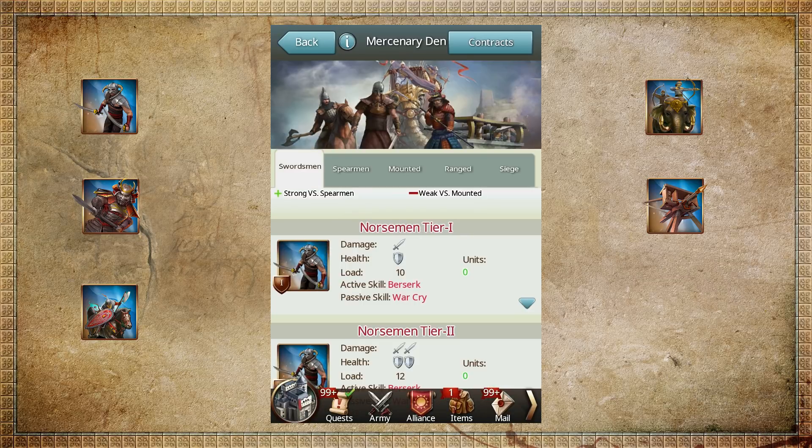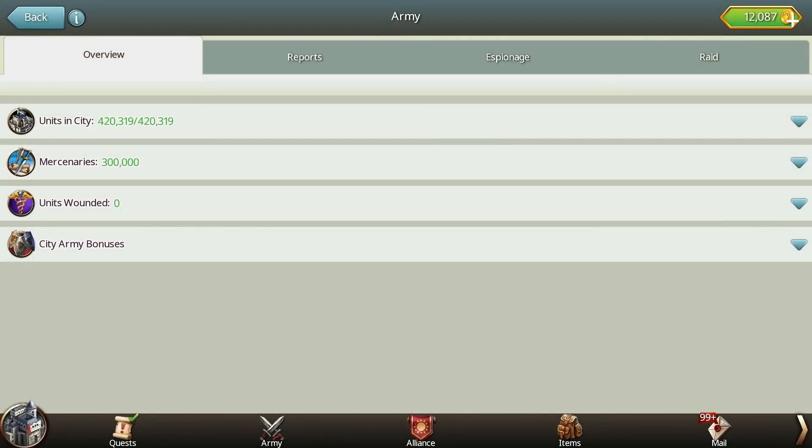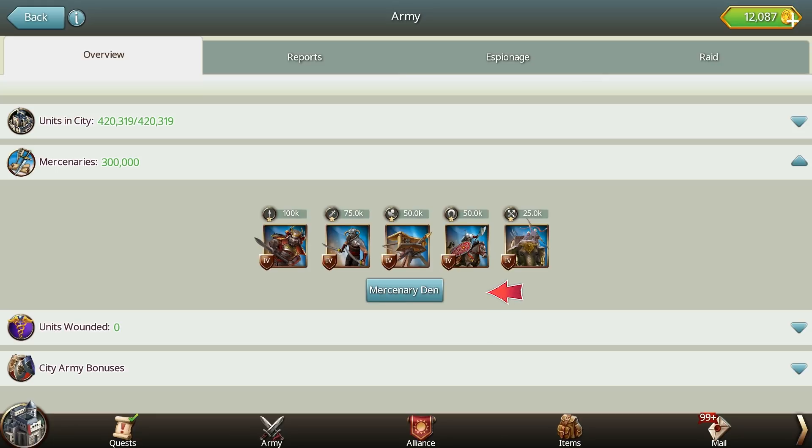As you can see, there's a lot of choice, and all these mercenaries are excellent units that will make a difference in a battle. Your mercenaries are displayed in the Army menu in a separate section, and you can learn more about their stats in the Mercenary Den menu.